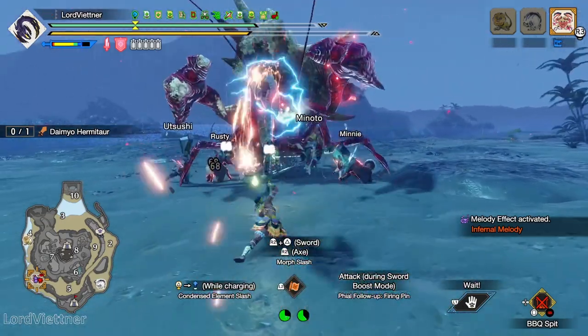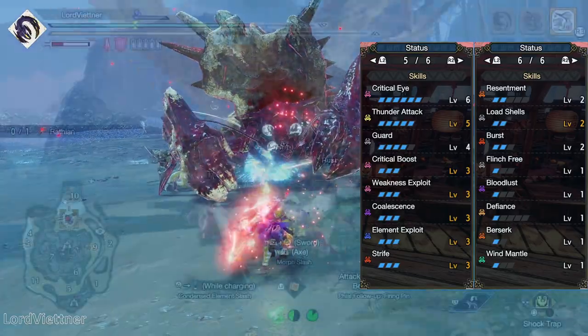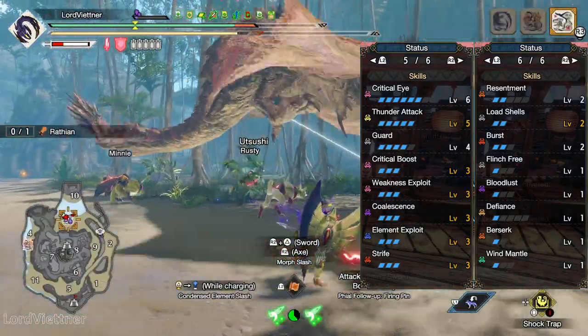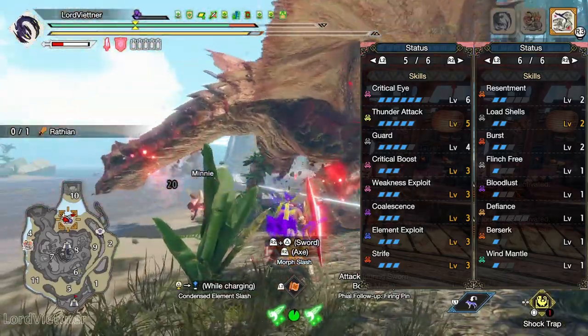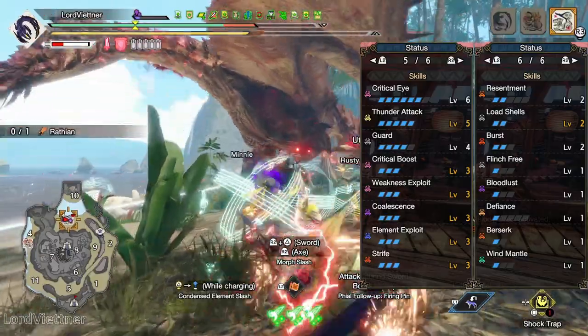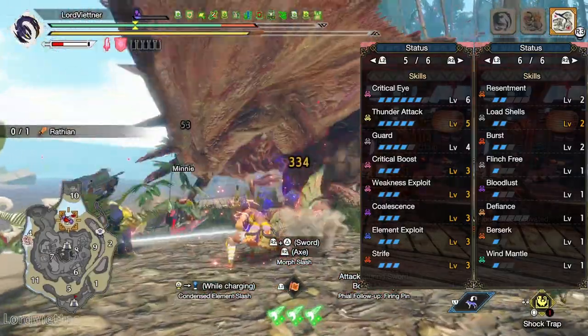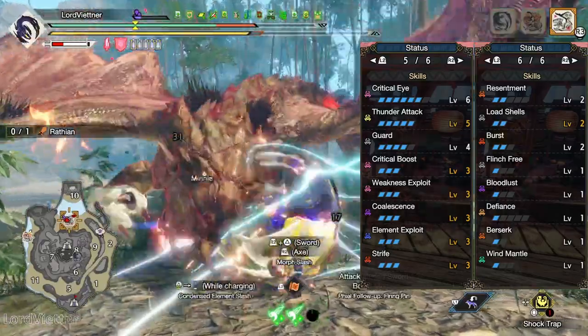Now that your armor and decorations are all set up, you should have Crit Eye 6, Element Attack 5, Guard 4, then Crit Boost, Weakness Exploit, Coalescence, Element Exploit, and Strife all at level 3, followed by Resentment, Load Shells, and Burst at level 2, then Flinch Free, Bloodlust, Berserk, Wind Mantle, and your level 1 deco of choice all at level 1.